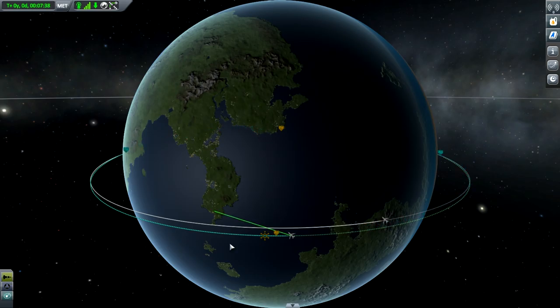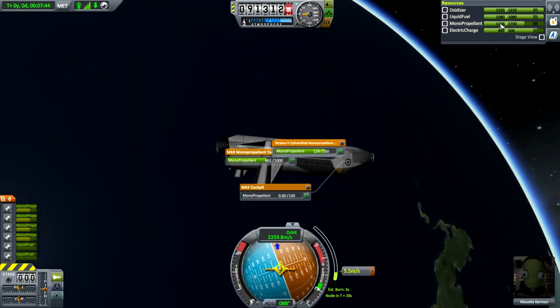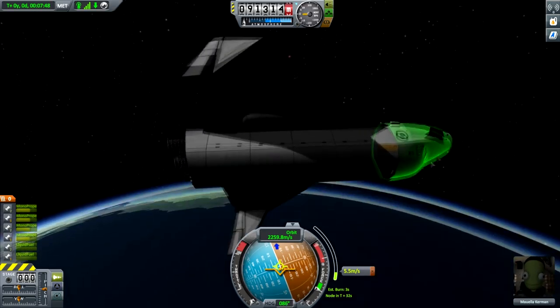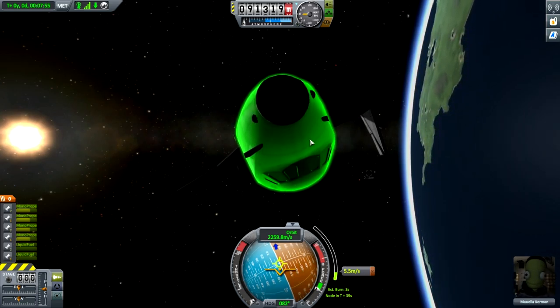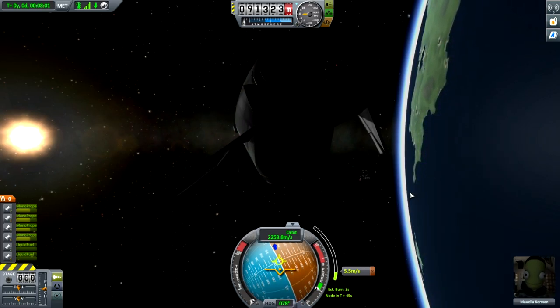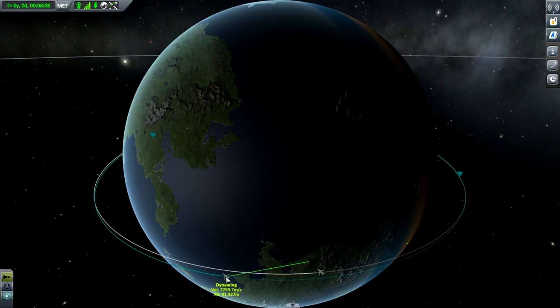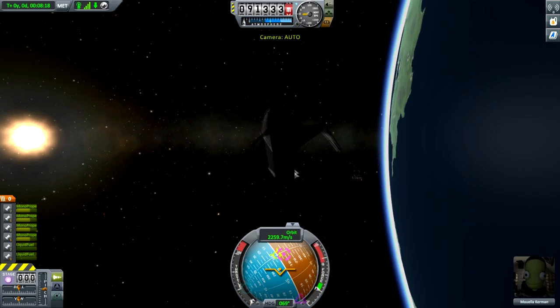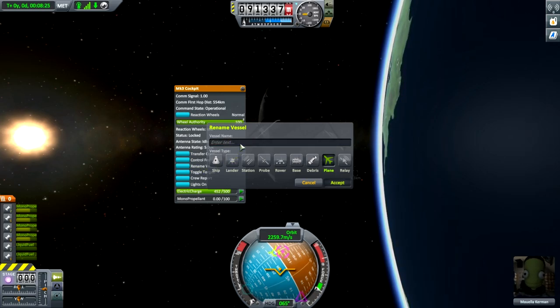We have a circular orbit. To save battery, we'll turn off RCS and SAS. We have 452 electric charge and no solar panels, so we don't have anything to recharge the batteries or help the rocket turn once they're dead. We can right-click on the docking port and open the shield to be ready for docking. Now it's the arduous task of docking. We want to set the other Dino Wing as target. I'll rename the ship we're currently in — right-click the hatch, click rename vessel, and we'll call this 'Approach.'